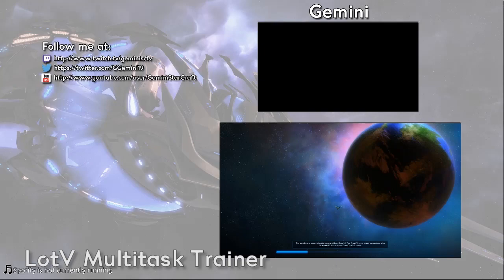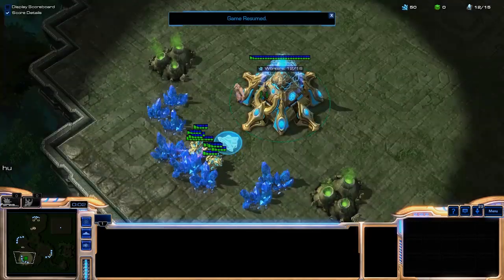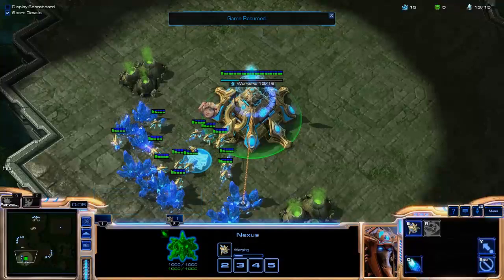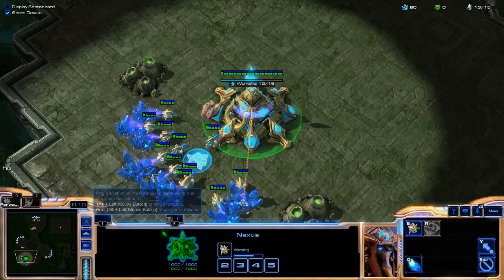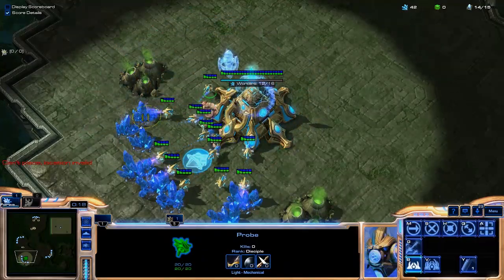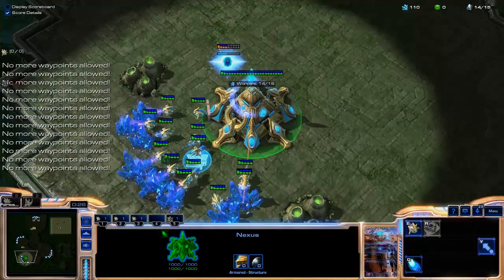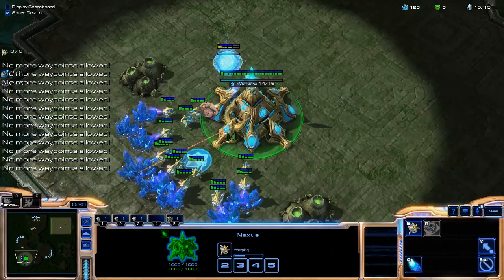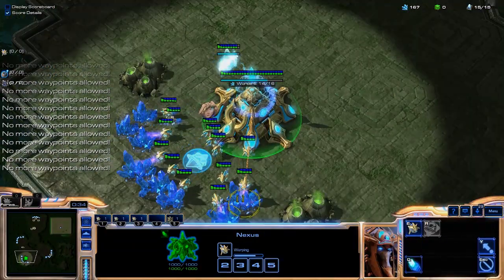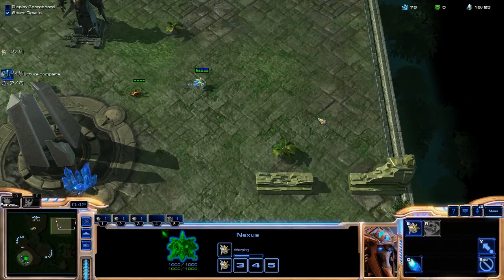One other thing you can do to help train your multitasking is to try out the LOTB Multitask Trainer map in the arcade. It's a nifty tool to train your multitasking with a nice setup simulation. You can set the difficulty — I'll set it to medium. Basically you have to be building an army nonstop to kill off whatever army is attacking, and eventually a probe spawns that you have to keep alive. You can't shift-click, so you have to keep going back and forth between your build order and this micro at the same time.